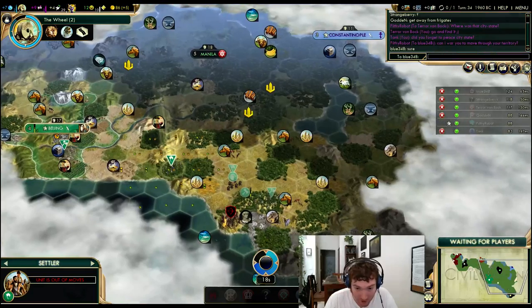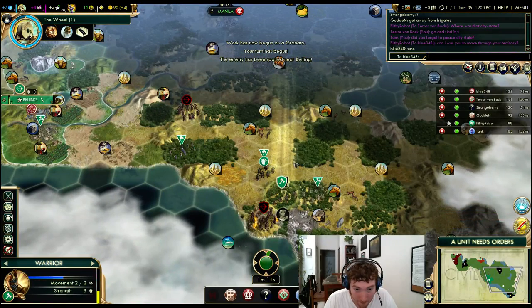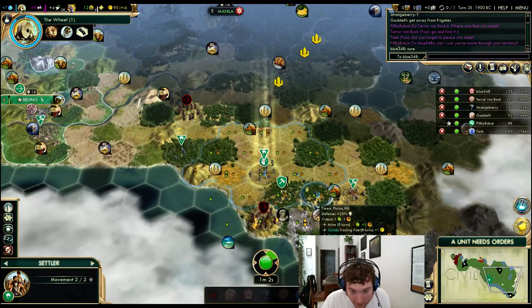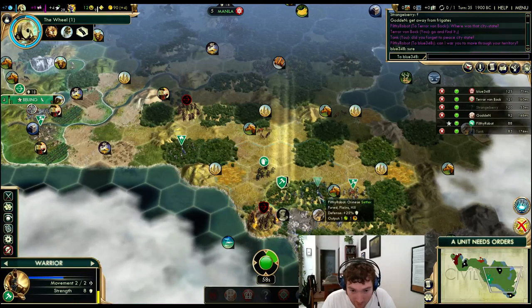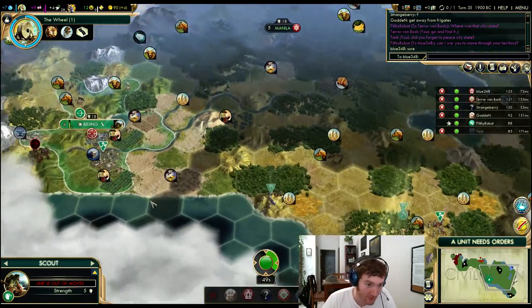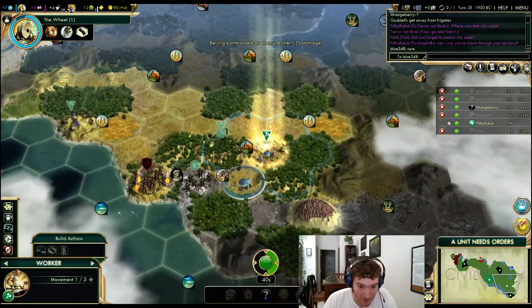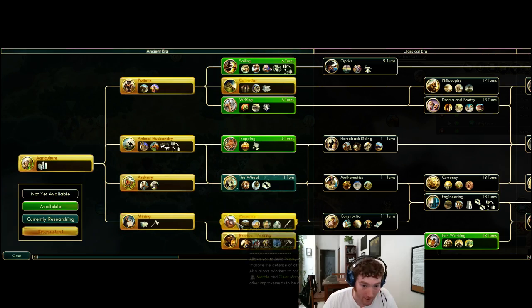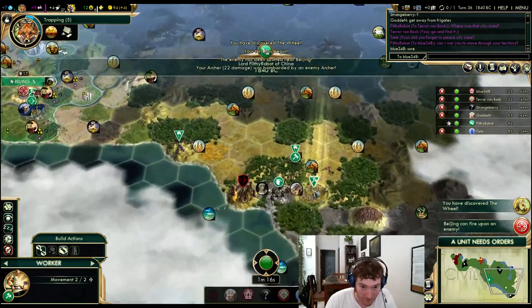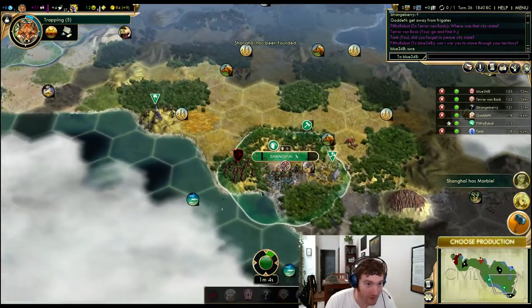I'm settling some crap down here that is not helping me at all right now. No barb yet — but this is vulnerable, so I'm going to have to protect that. I actually want to move here — I want to settle next turn if I can. I want to settle on the marble. If a barb spawns there, I'm going to be super upset. I need to protect the square I want the city on so I can settle next turn.